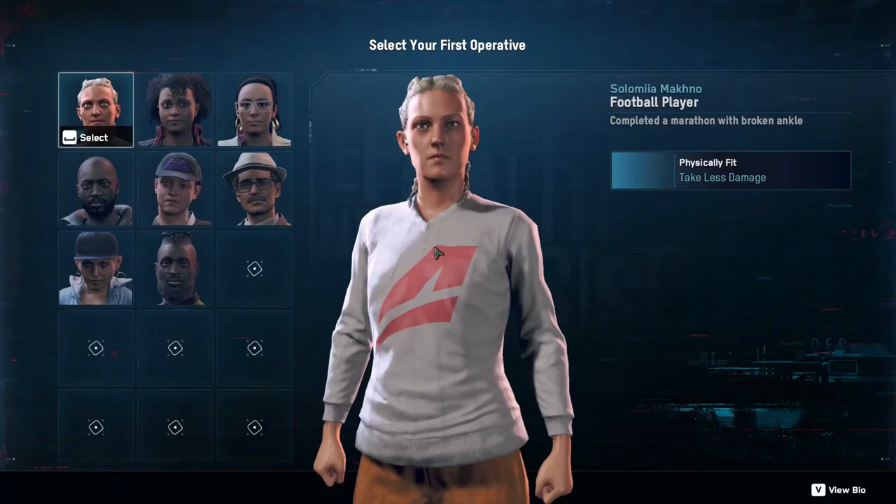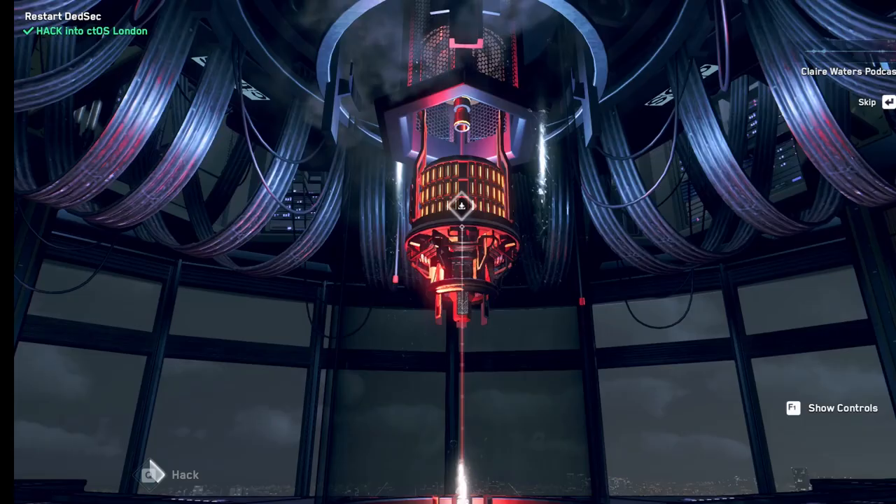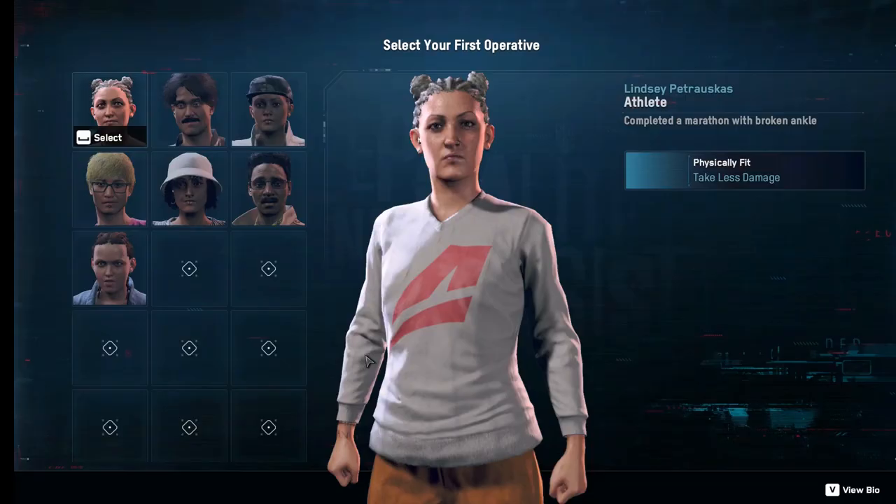Check every character in the selection screen, and if you didn't find the video game designer, just select anyone. After the small cutscene, go back to the main menu and overwrite the save with a new game. Repeat this process until you finally get the video game designer, then select it and enjoy your achievement.